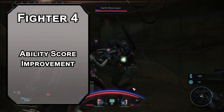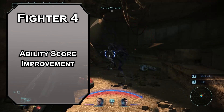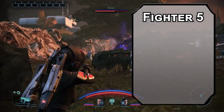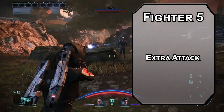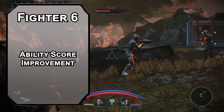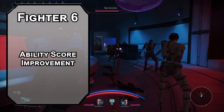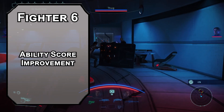4th level Fighters get an ability score improvement. Bump your Dexterity to shoot really, really good with your guns or crossbows. If your DM doesn't have guns in their setting, doesn't really matter — you have Repeating Shot, it works for both. 5th level Fighters can put that Repeating Shot to work with Extra Attack, letting you make 2 attacks with your action or 4 with an Action Surge. 6th level Fighters get another ability score improvement so you can max out your Dexterity modifier. Fun fact — if you monoclass anything other than Fighter, you'd be at level 8 and still just be getting your second ability score improvement. Fighter's great for quick dips in your build.